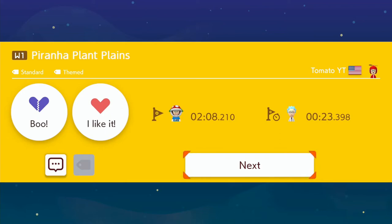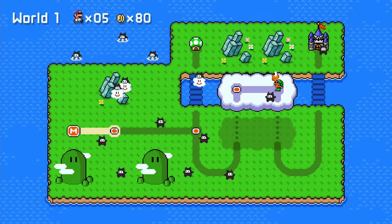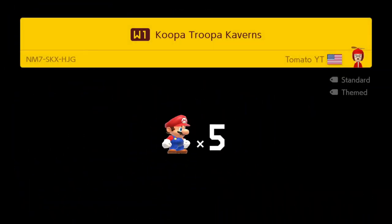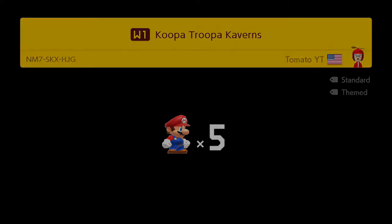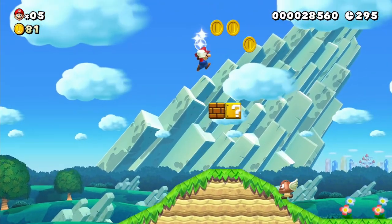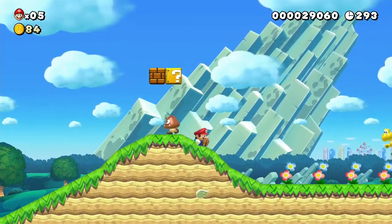Rick did way better on that level than I did. Well, why don't you go time-hopping, Rick - nobody's got time for you. Let's move on to 1-2. Path has been formed for me, let's go play it. Level two: Koopa Troopa Caverns with a K - you may want to check that, I think that's misspelled. You may want to fix your typo there, Tomato.